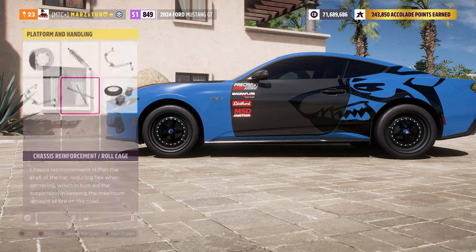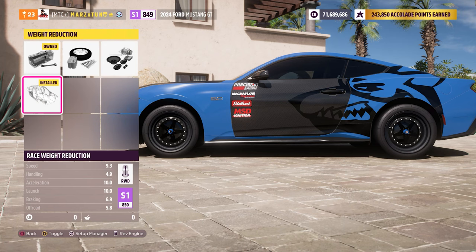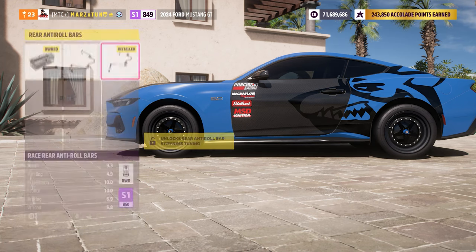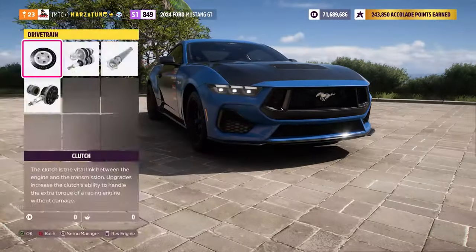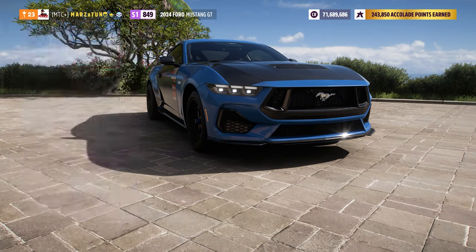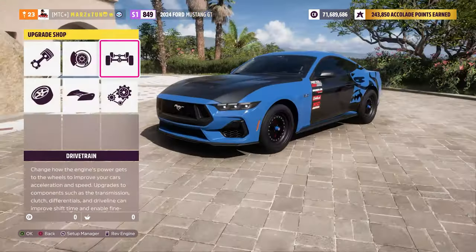Nothing with the roll cage, but you are going to fully do the weight reduction — we want it to be as low as we can. Put all the anti-roll bars on there to reduce more weight. Right over here, we're going to put race on there. Pretty much all the parts here are just going to be race.